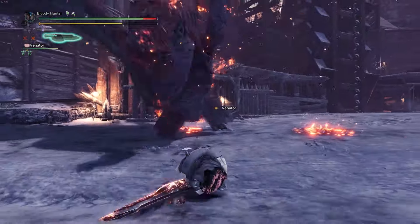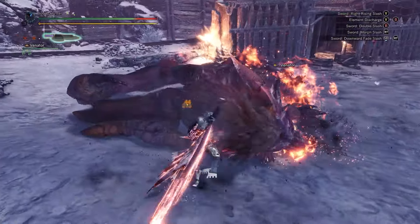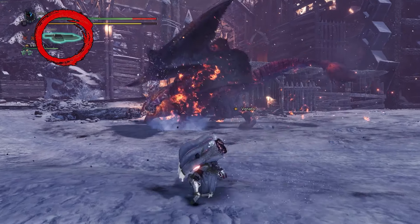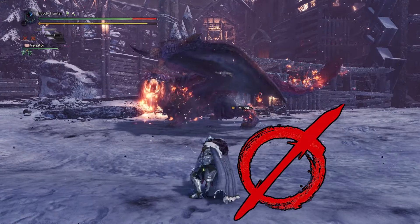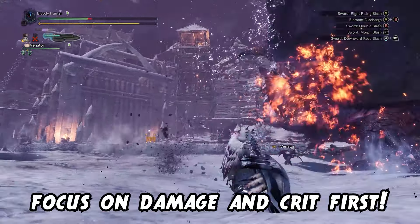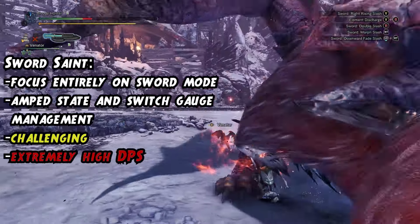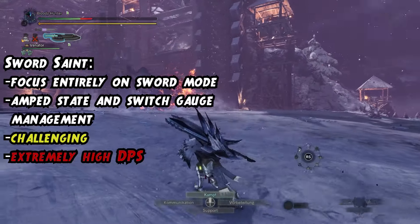Number two: old-school Switch X, or Sword Saint as I like to call it. This playstyle basically ignores the ZSD and X-Mode for the most part and focuses solely on Sword Mode — meaning amping up, slapping Evade Window on there to side-hop all incoming attacks, and keeping up that juicy DPS as much as possible. You only enter X-Mode when you are out of Switch Gauge or need to evade an incoming attack, and otherwise try to maintain your gauge. As soon as you run out of Switch Gauge, you will be forced out of Sword Mode, but you can avoid it by chaining one last time into a Morph Slash back to X-Mode. This morph animation really should be avoided at any circumstance.